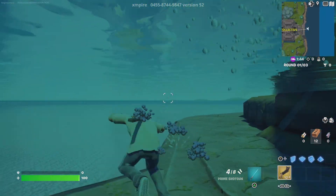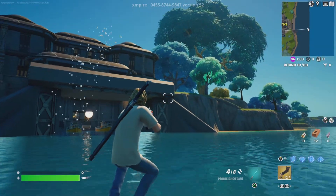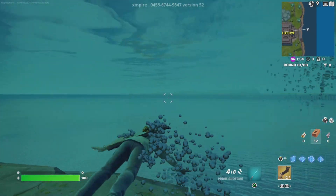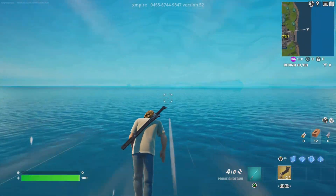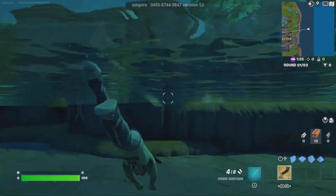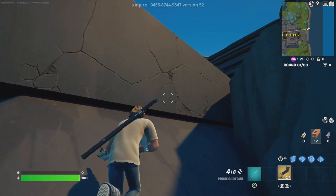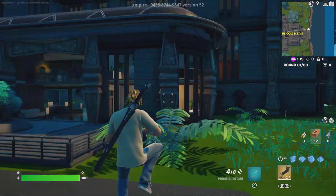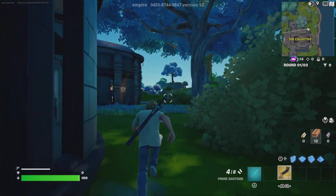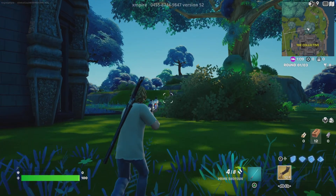Oh my god, this reminds me of the hero layer in Chapter 1 of Fortnite. This is insane! I think this is supposed to be like the hero layer. This is actually pretty cool — I love the hero layer. I tried to predict the future of what would happen there, but most of the action happened at the villain layer with the big rocket.